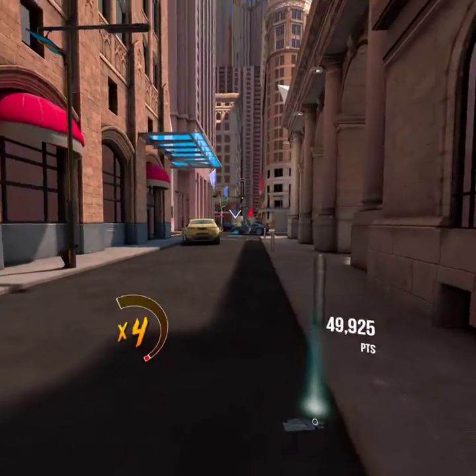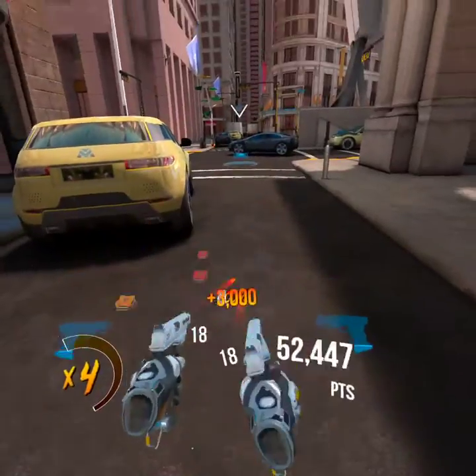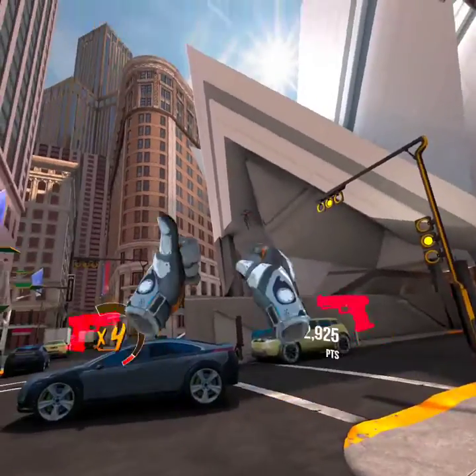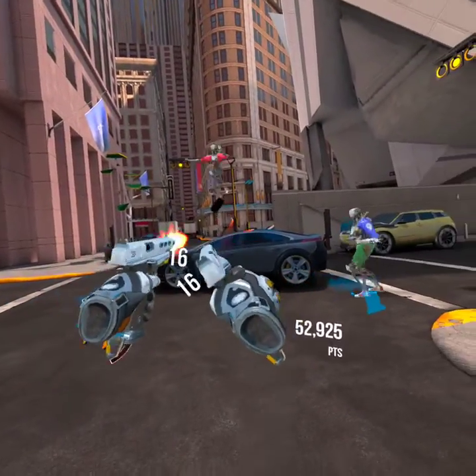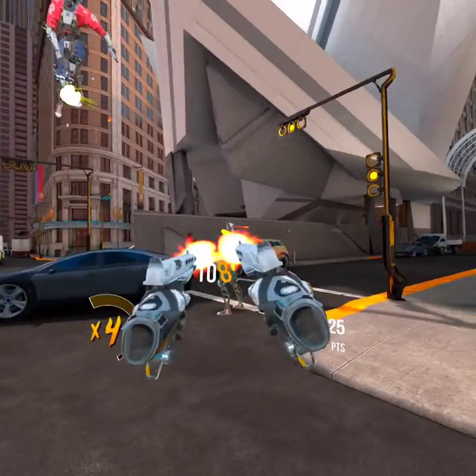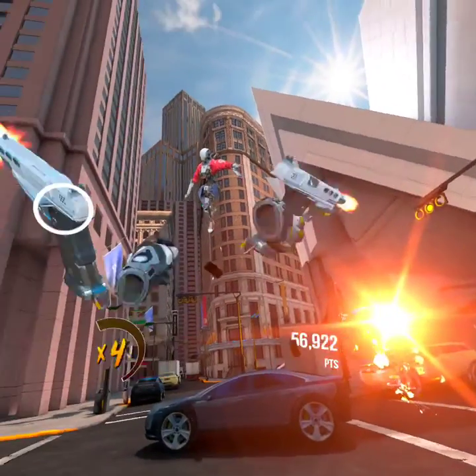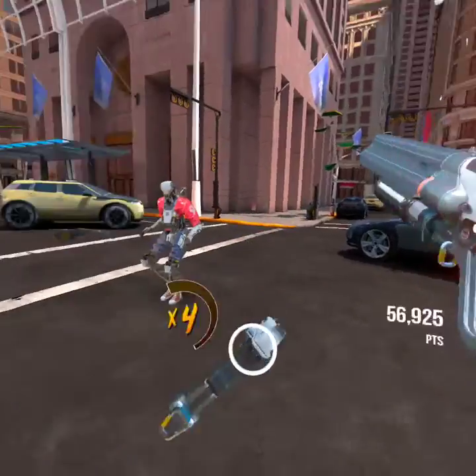Move to the intersection, Agent 34. Ow, ow, ow! Agent, we're teleporting weapons to your back holsters. Reach over your shoulders and grab your new shotgun.